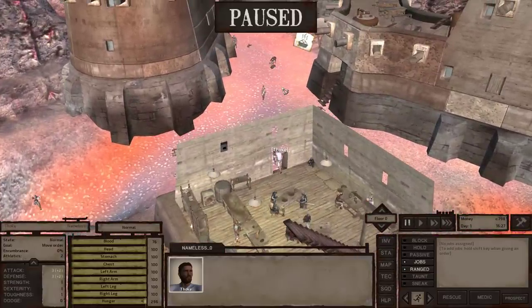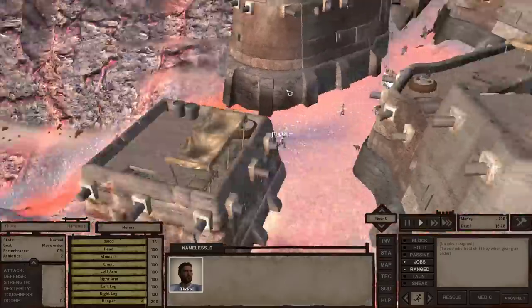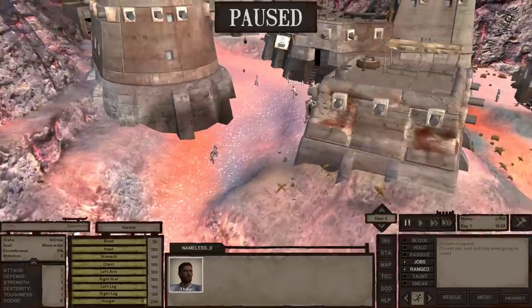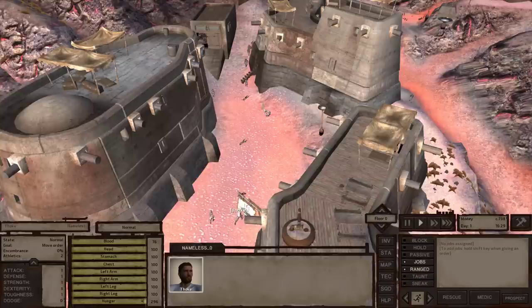We started out with like 200 cats, and now we're up to 800 cats. Nothing to write home about — you're not making tons of money off this. But everything can build off all of your decisions. So now we have 800 cats.